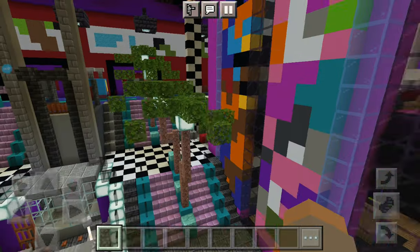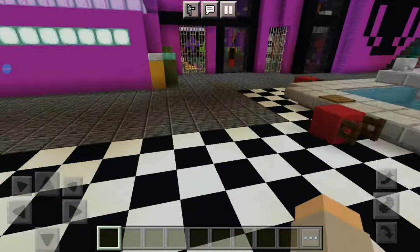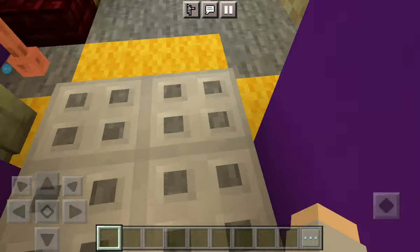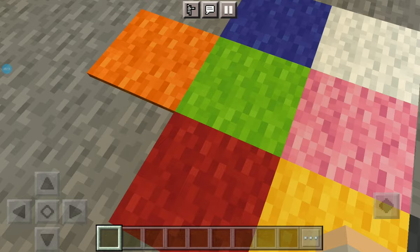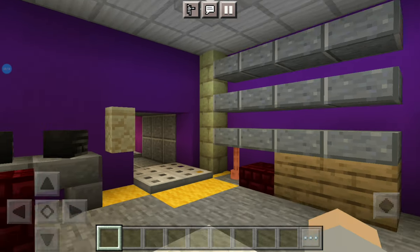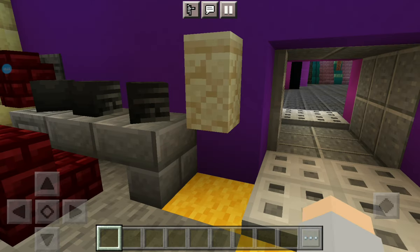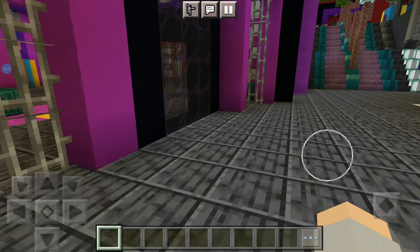We have to check out the daycare - we have to. We need to check out this room; I remember this room, I like this room. So this is where you get knocked out. I have a question for you guys - what does Vanessa do when you get caught? Does she just hit you with the flashlight and knock you out and put you in here, or do you just faint? Those are questions that need to be answered, but you gotta go through the vent.